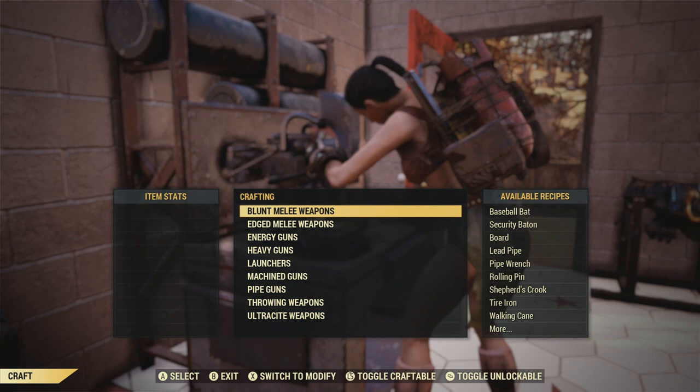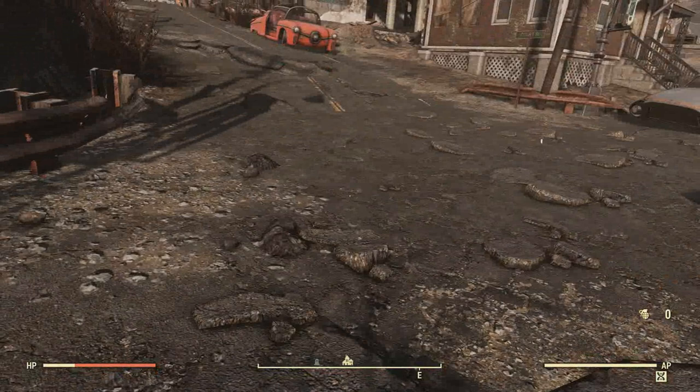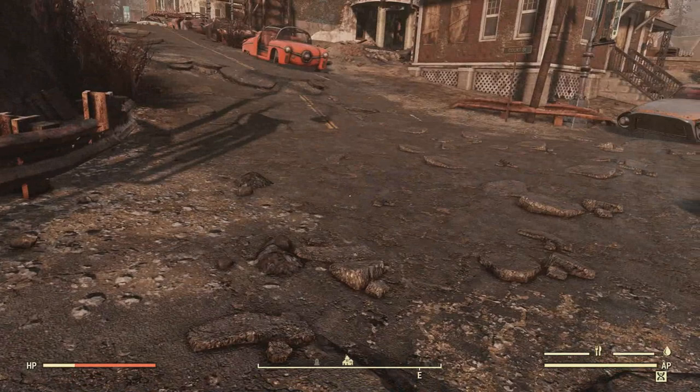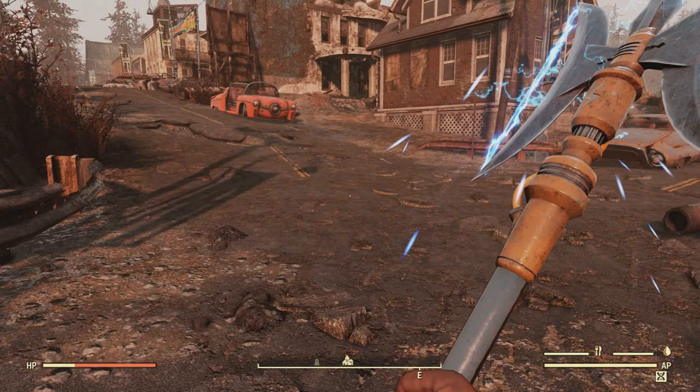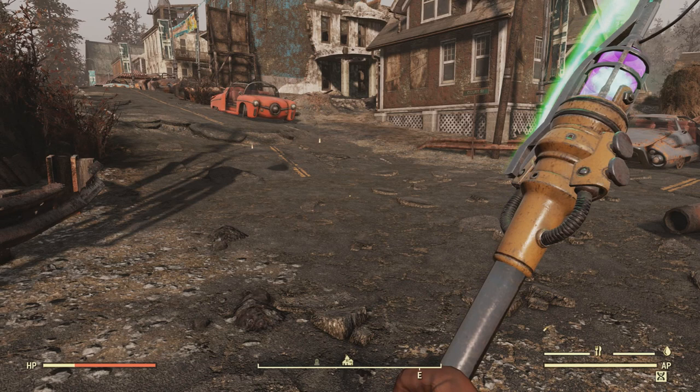Lastly, I wanted to go over something I think some of you may be curious about — I know I was — which is what it looks like in first person. Starting off with the regular Warglaive, here's what that looks like. Here's what the freezing variant looks like. Next up is the flaming one. Here's the electrified one. And lastly, here is what the plasma one looks like in first person. I figured I would add this preview because I already showed a preview of all of them in third person, and I thought some of you may be curious about what they look like in first.